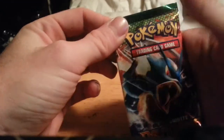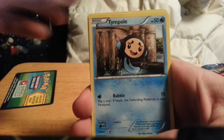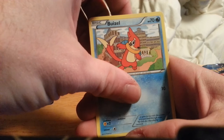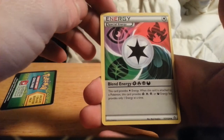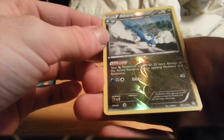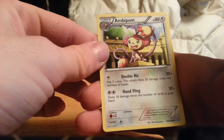Next we move on to Dragons Exalted, hopefully getting something good. We start off with Tympole, Bidoof, Murkrow, Golett, Buziel, a Blend Energy, a Lairon, Roselia, an Altaria reverse which is a rare reverse, and my rare is Aipom. Two rares out of that pack — not too bad.